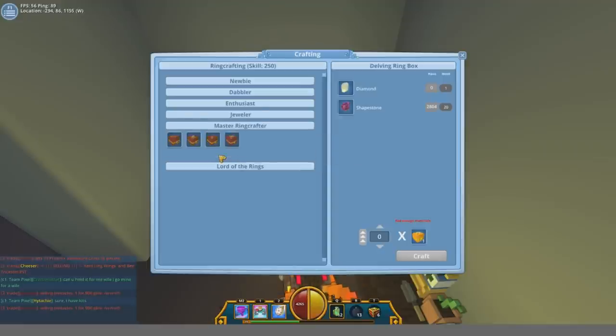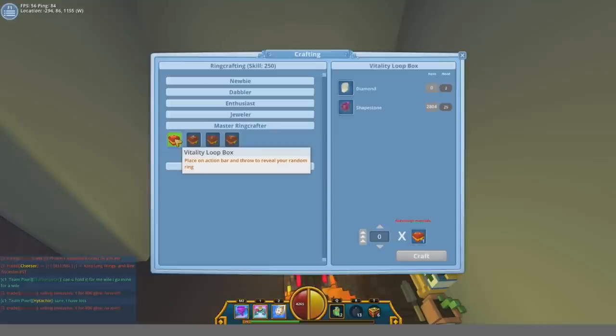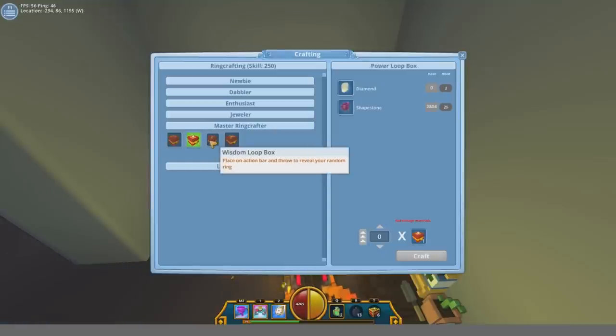And finally from level 200 to 250 you're gonna need to make 50 loot boxes, which cost 100 diamonds and 1250 shape stone.